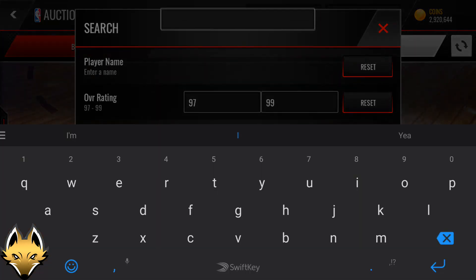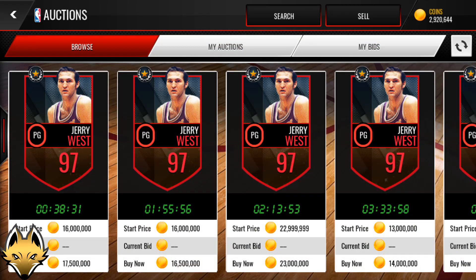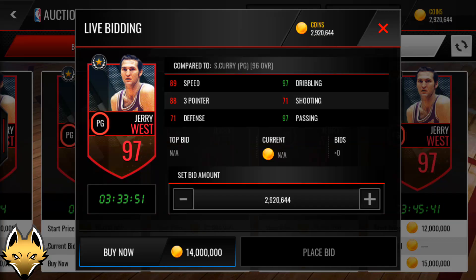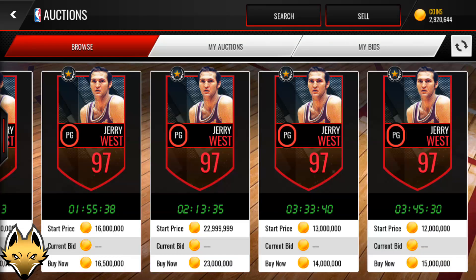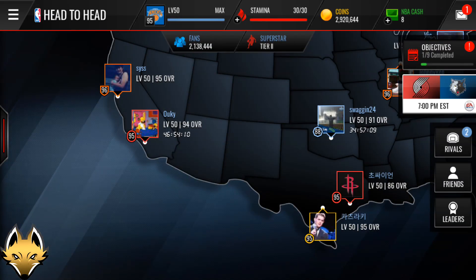I'm super happy that we pulled the Jerry West. He goes for a lot of coins — 14 million coins. I'll probably do a gameplay on him and then sell him. You can see 97 dribbling, 97 passing, 89 speed, 88 shooting — absolutely amazing. Hopefully you guys enjoyed the video. Leave a like for that Jerry West pull and comment below what you guys got from these packs. Subscribe for all NBA Live Mobile content daily — stay awesome and peace.